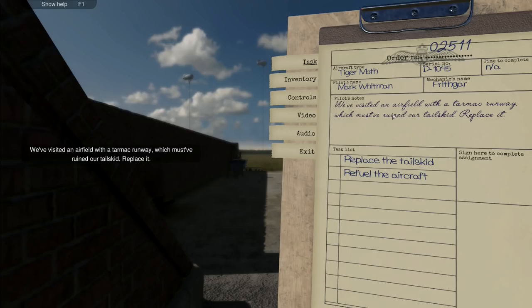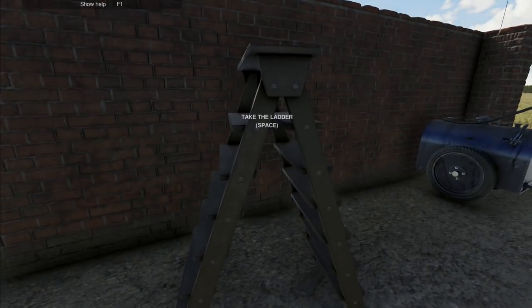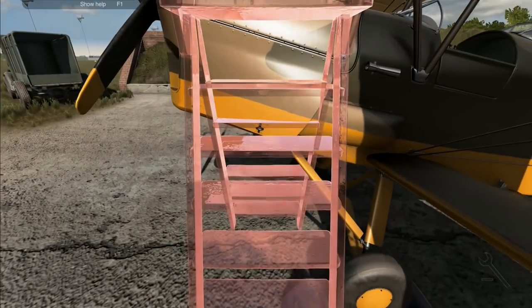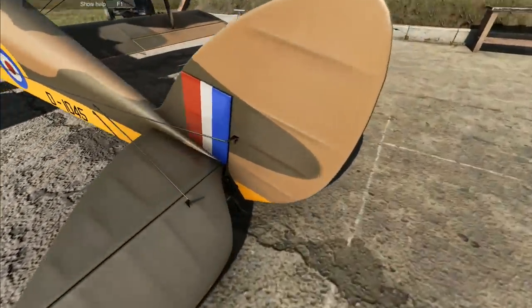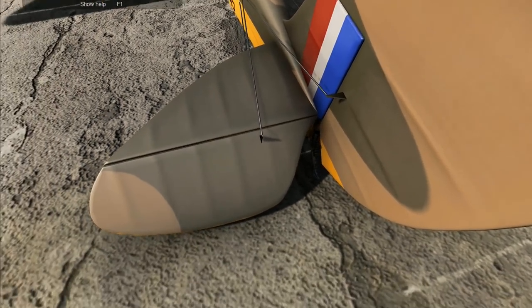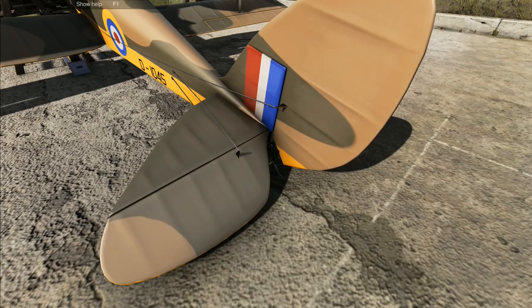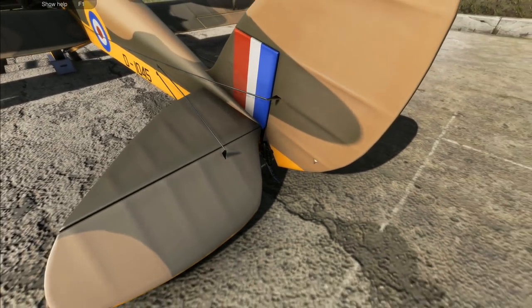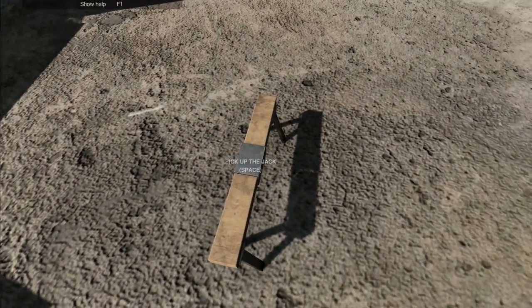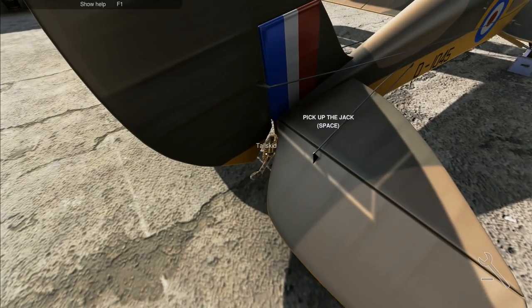Still the Tiger Moth: we visited an airfield with a tarmac runway which must have ruined our tail skid - replace it and refuel. Replace the tail skid, that's easy stuff. I like to do the refueling first, but actually I'm going to bring that back and put it down, then run over here. I need to go to option three - tail skid. Of course - silly fool, pick the jack up and put that one in underneath first. Then I go to tail skid and order all of those to be removed.